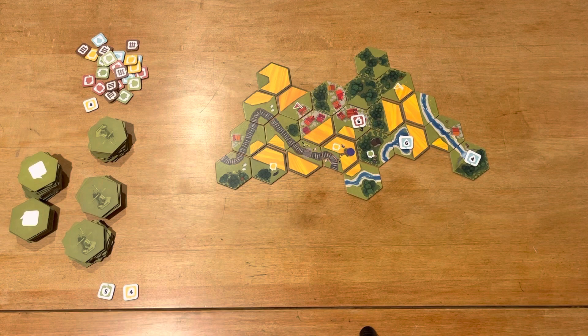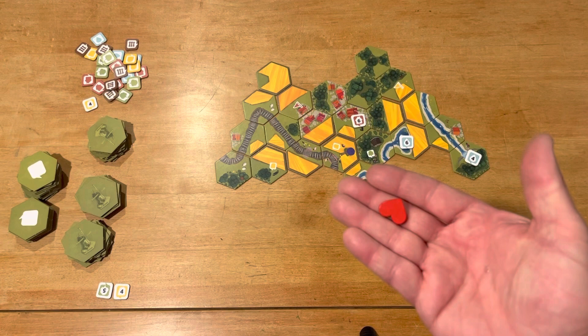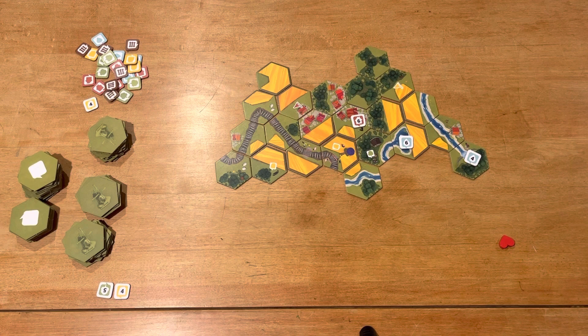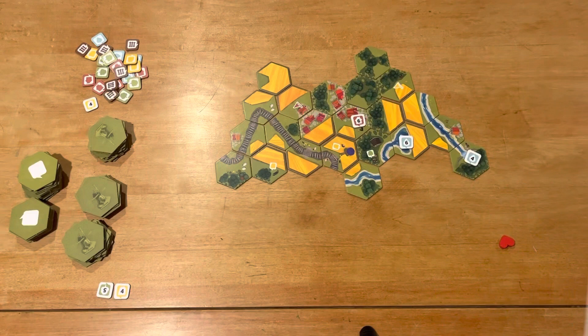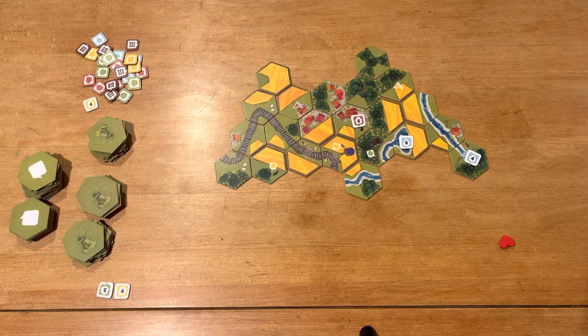Let me give you a small spoiler of one of the things you unlock — so skip ahead to my review if you don't want to see this. Once I unlocked box one, I got this little heart token. You play it on a tile when you first place it, and you get one point for every tile that matches the landscape. There's also an achievement goal: score six points from one red heart and turn the card over to unlock it.